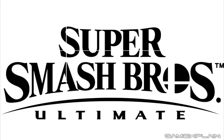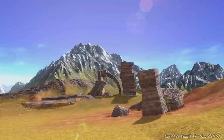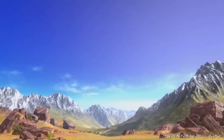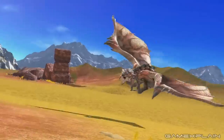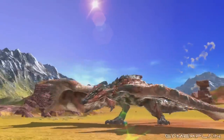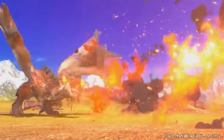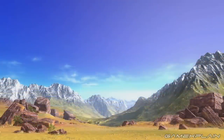So this Monster Hunter stage didn't get a name. All we know is that Rathalos will be a boss character for this stage while also being an assist trophy. Eagle-eyed Monster Hunter fans though will recognize this as Ancestral Step from Monster Hunter 4. This hasn't been officially named yet, but just look at this comparison — this is definitely Ancestral Step.